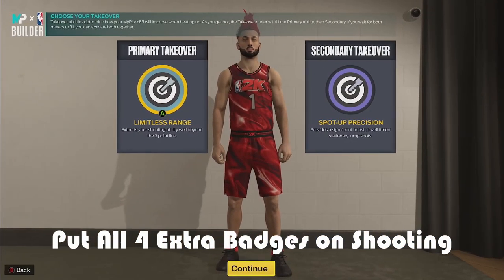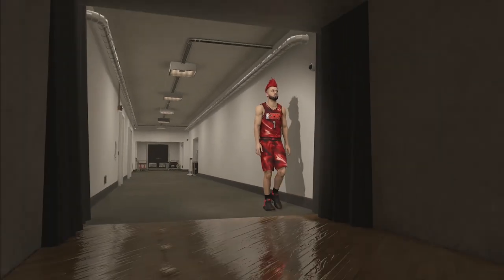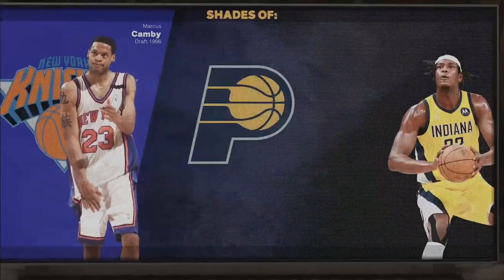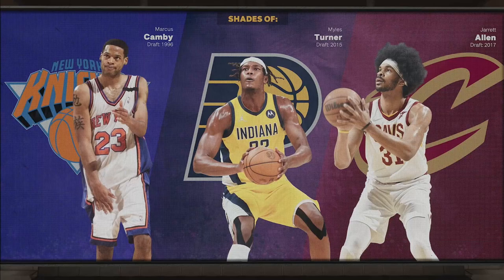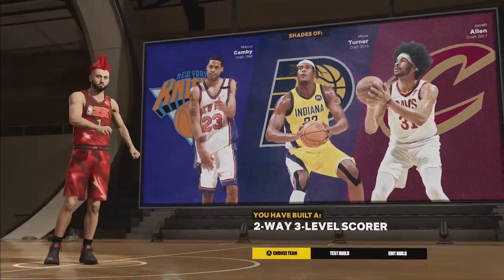There are two big downsides to this build: one is the defensive rebound is an 85, and the other is the strength is only a 61. Keep those two things in mind. But if you want to be a stretch specifically in 5v5 and you have another center on your team, this build is crazy. So there you have it — two-way, three-level scorer. If you're enjoying the video, hit that sub button because literally only 2% of you are subscribed.